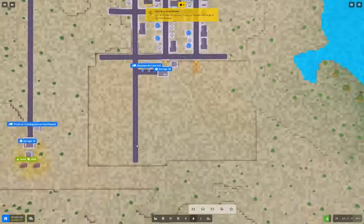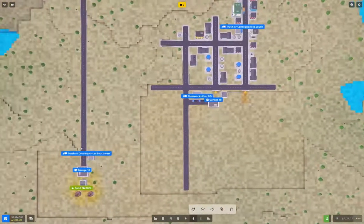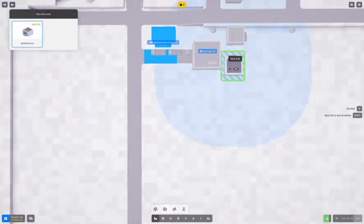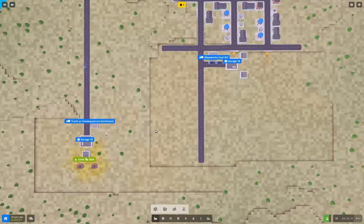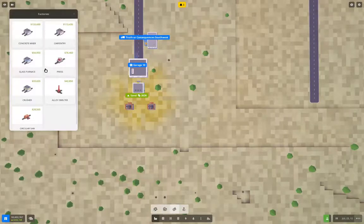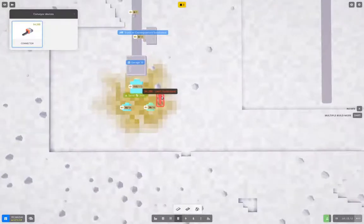We need to bring sand in, so I'm going to set up a warehouse — say here. That's going to be sand. Instead of bringing that in by truck, I'm going to bring it in by conveyor.